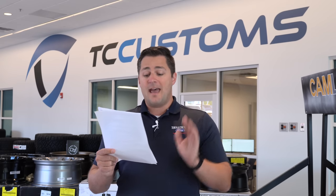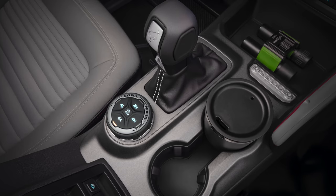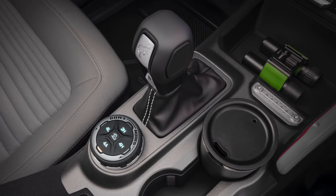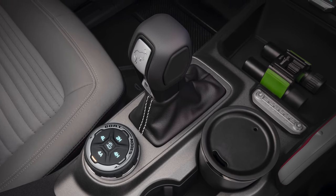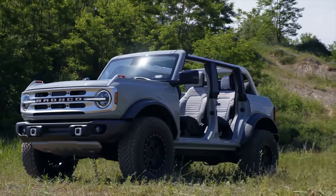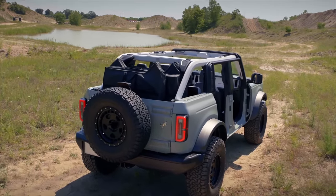Other available options on the base model include the 10-speed automatic transmission and the 2.7-liter EcoBoost motor — which is only available with the automatic transmission. So if you want the manual, you have to go with the 2.3-liter EcoBoost. You can also add the heavy-duty modular front bumper with a front-end bash plate, auxiliary switches, and trail control with trail turn assist — though that does require the 10-speed automatic transmission.